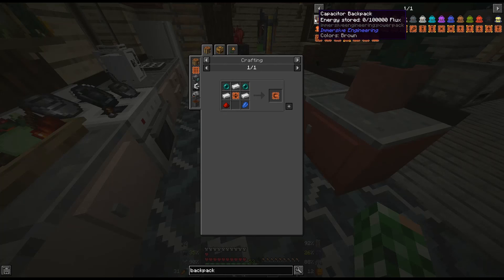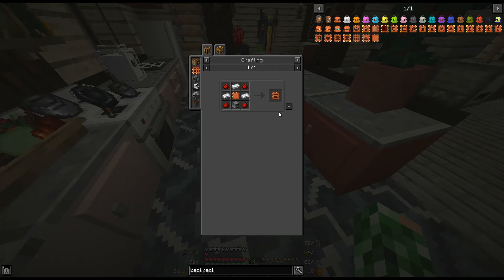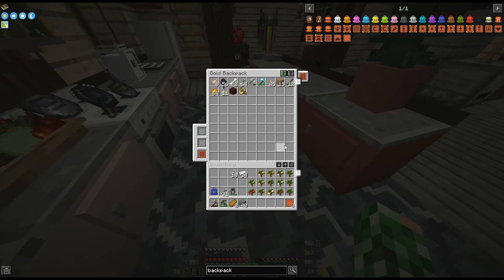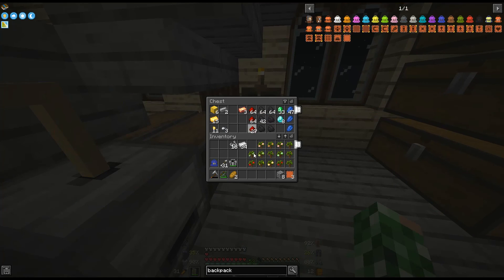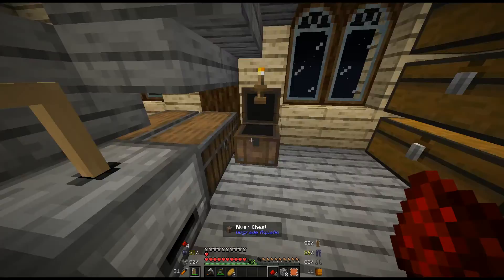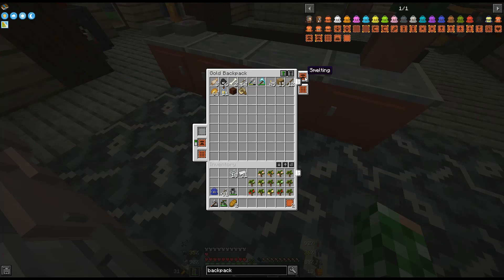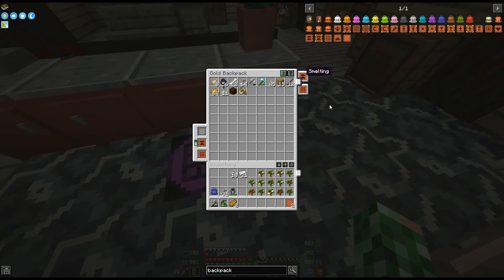I kind of want the pickup thing. Capacitor backpack — interesting. Those are expensive. This one I do want to get — iron, redstone, and a furnace. I like how I picked up more cobblestone when I already had some. What did I need? Redstone. Oh my gosh, I'm such a derp. I wonder if you have to have the backpack open for it to keep smelting, though — I am curious.